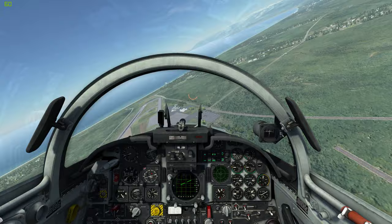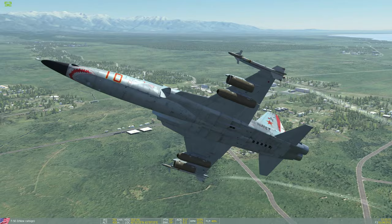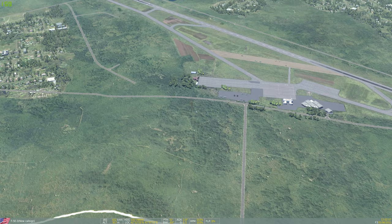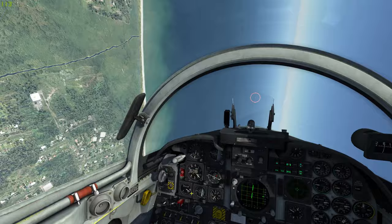Both the F5 and the MiG-21 have a reputation of being good turners for a third generation fighter. Keep in mind though that once you go up against fourth generation fighters, things look different, as maneuverability and turn rate played a much larger role in that generation, and advances in aerodynamics and engines allowed for more maneuverable planes. And I think there might just be a few surprised F5 and MiG-21 pilots when we get the F-14 module from Leatherneck.